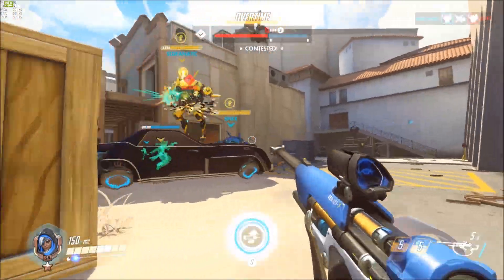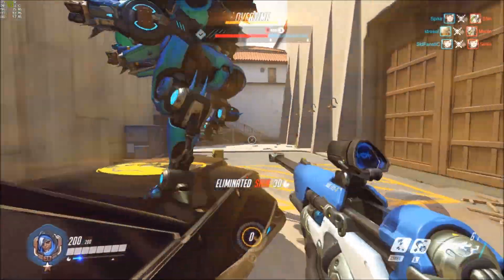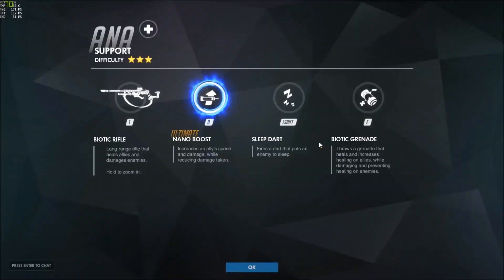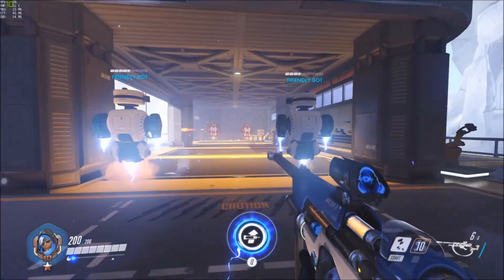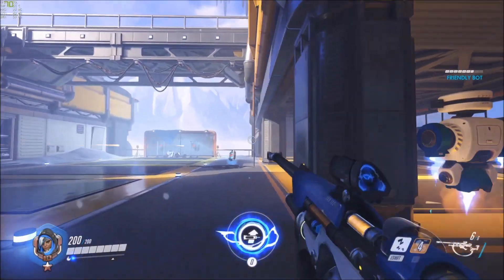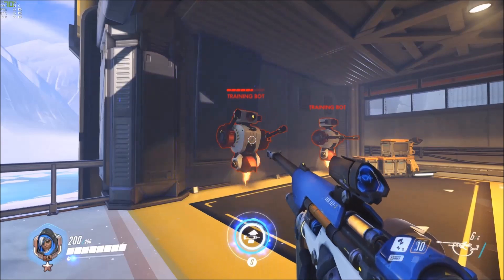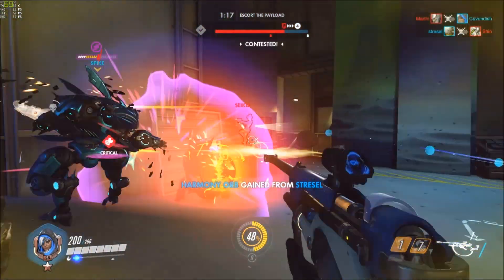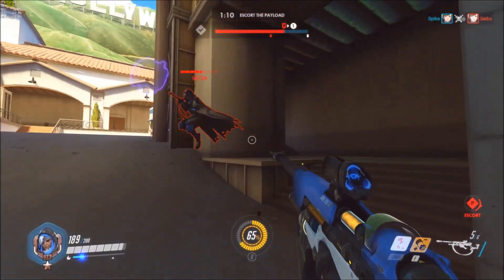We could actually push onto the Reinhardt and he couldn't be healed for five seconds. One of Ana's abilities is called Biotic Grenade. It damages enemies and heals allies briefly. It has a very small AoE so you have to aim it carefully. Allies hit receive 50% more healing for five seconds; enemies hit receive no healing at all during that time. Of course you'll have to hit your abilities, which will sometimes prove difficult when chasing or being chased.